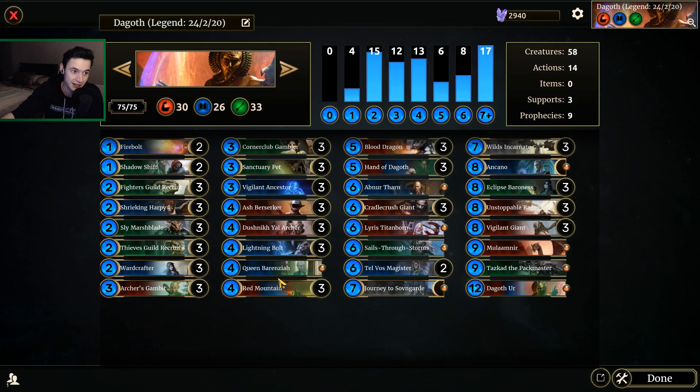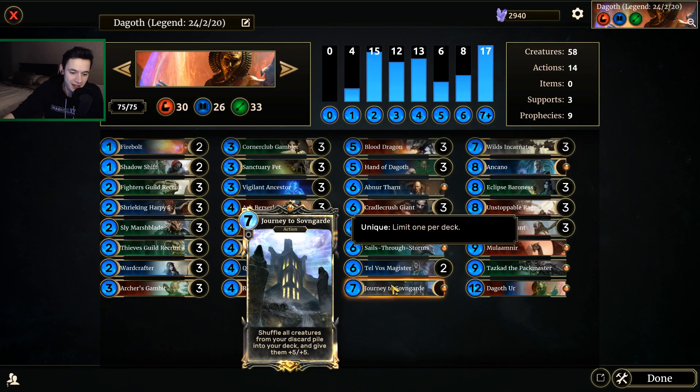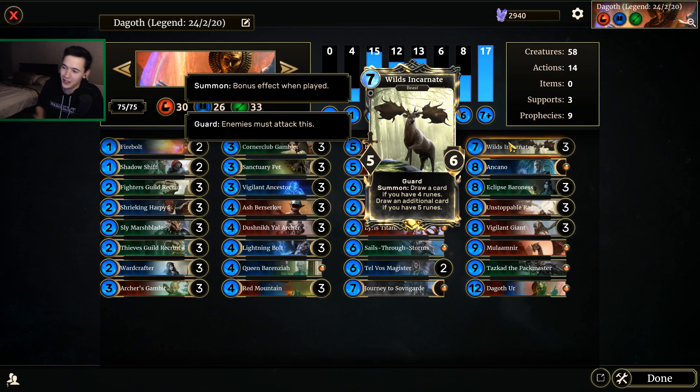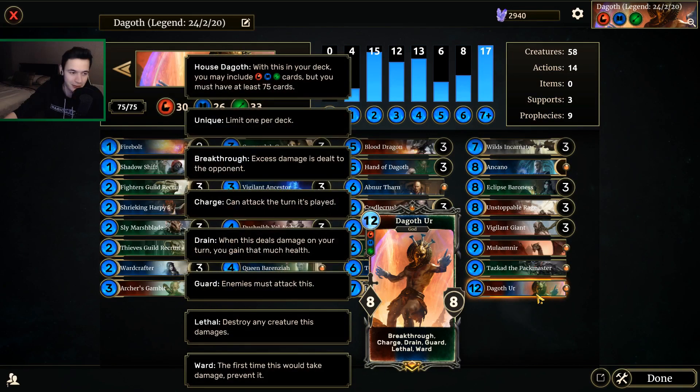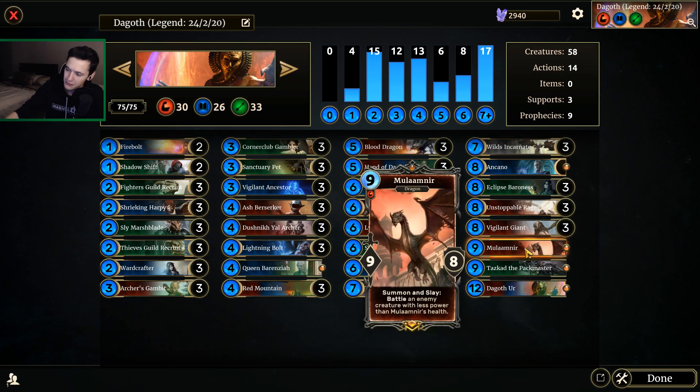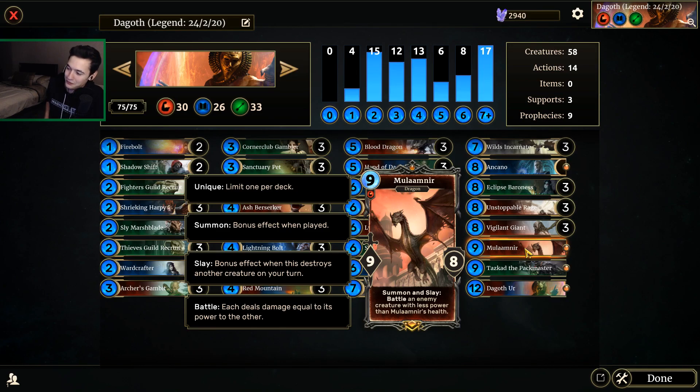The deck is a Red Mountain deck, as you might have assumed. We're running a lot of payoffs: Blood Dragons, Hand of Dagoth, Cradle Crush Giant, Lyris, Sailster Storms, and Tel Vos Manager to keep us alive. Journey to Sovngarde is probably the most out-of-place card — it's in here because it's actually my favorite card in the game, I put it into every deck I possibly can. Wild Incarnation is a fantastic card I wasn't keen on before, but this deck has really shown me how good it is. We also have Blue Tazcat, the real Tazcat, Dagoth Earth, and Mulamnir as our Gate Killer versus Invade.